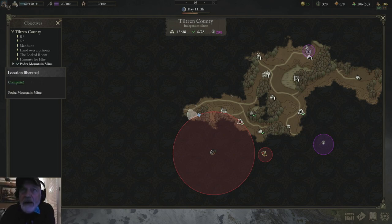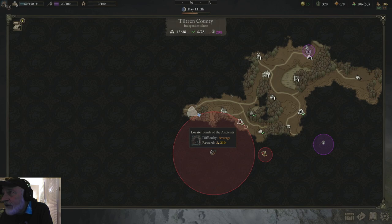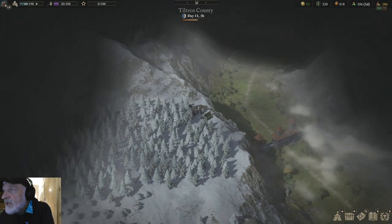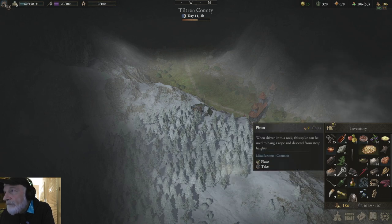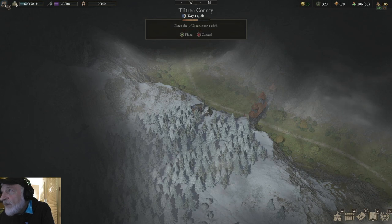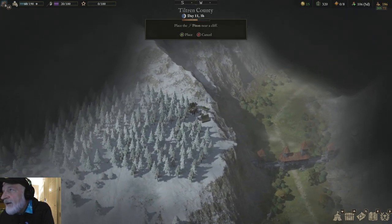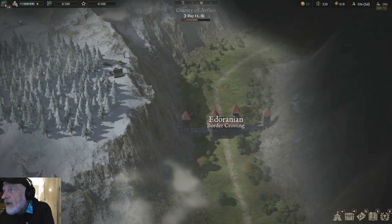We did the Pedra Mountain Mine right here. There was a mission there — we did that and got the ore out of it. Then you come up past the Brotherhood training grounds, up into the mountains into the snow to where this camp is, get the stuff out of it. And we will place a piton right here — want to make sure that it drops down on the other side of the gate there. And presto, we are in Endoranyan.